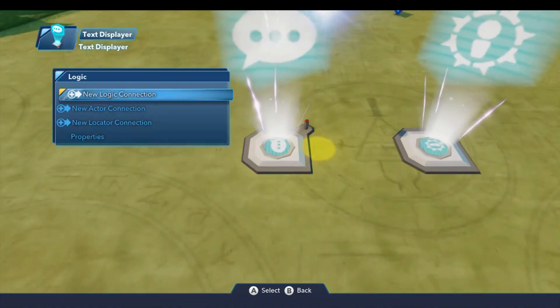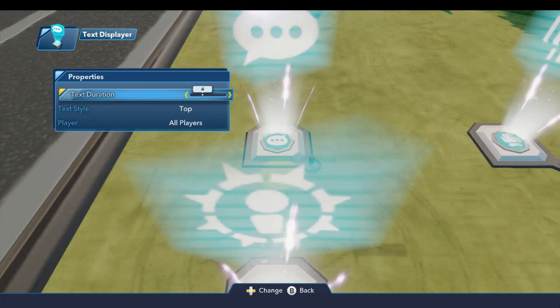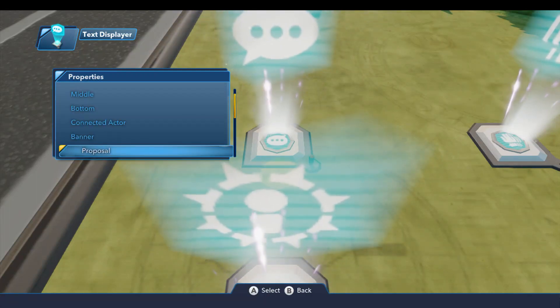For the text displayer, under the properties, we'll set the text duration to 4, and the text style to banner.